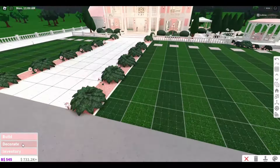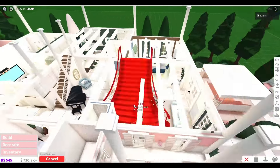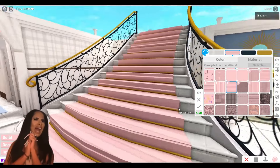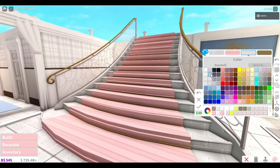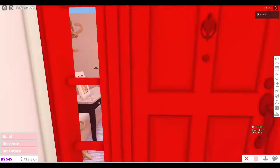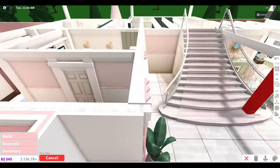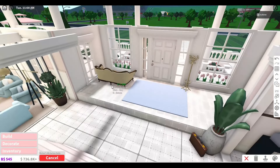It looks like the exterior is almost done and I'm moving on to the interior. The first thing I'm going to do is try to get this massive new staircase in. After deleting a few things I actually managed to fit it — there was absolutely no way I was going to build a pink palace without this staircase. It was looking a bit too cramped, so I deleted more walls without affecting the layout too much.